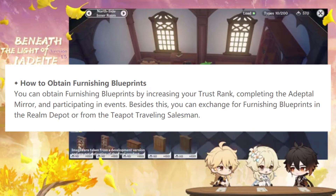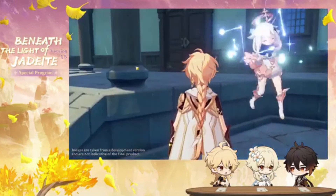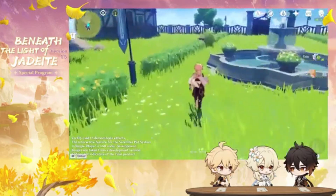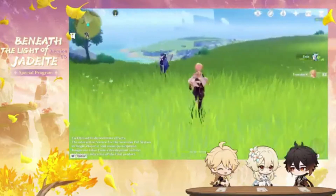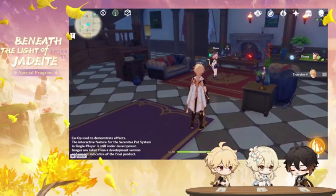Besides this, you can exchange for furnishing blueprints in the Realm Depot, or from the Teapot Traveling Salesman. We don't have any information on what the Adeptal Mirror is, and the Realm Depot is just a little kiosk for you to buy things, as far as I'm aware. Once you have the blueprints, you'll need crafting materials — the standard ores, plants, and other materials or ingredients that we've been collecting since day one, as well as wood, which is new. Players will now be able to attack and cut down trees in the overworld to obtain wood, and claymores will presumably be the most efficient at this.